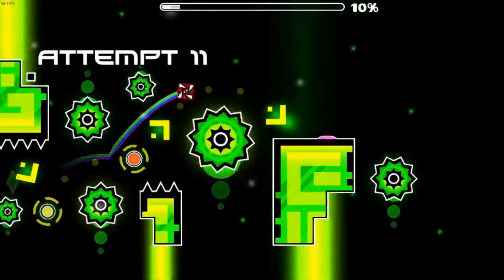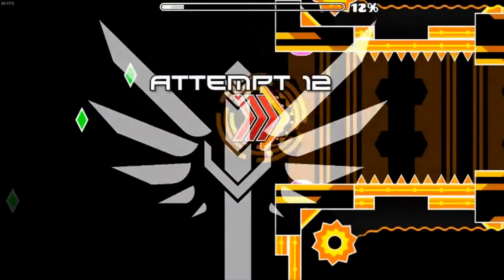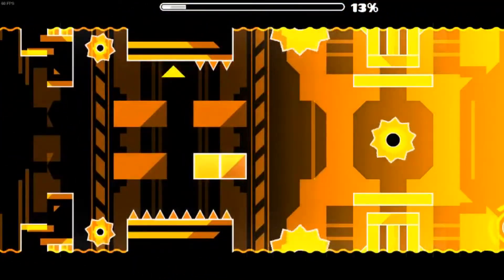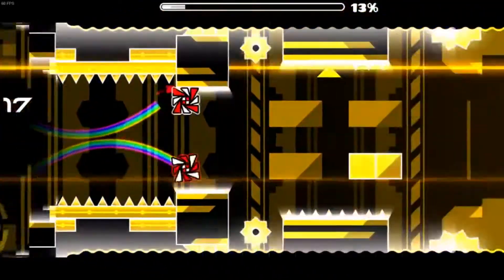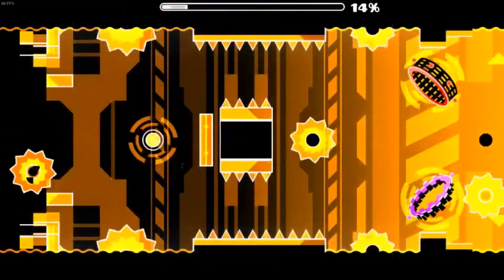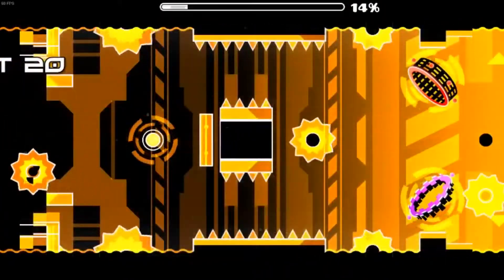And then these dot timings, and we're at the drop, which is one of the hardest parts of the level. What you do here is hold, because there's a J block on the top cube, so you can just hold here for the bottom cube to jump. Then you just click once there. I practiced this level quite a bit and mostly got everything down.